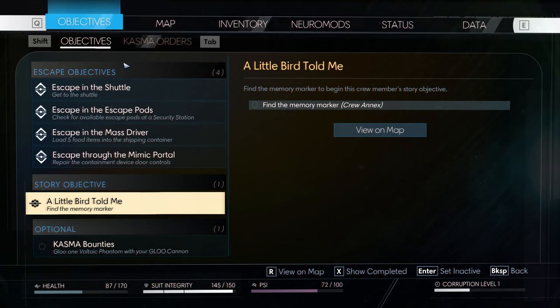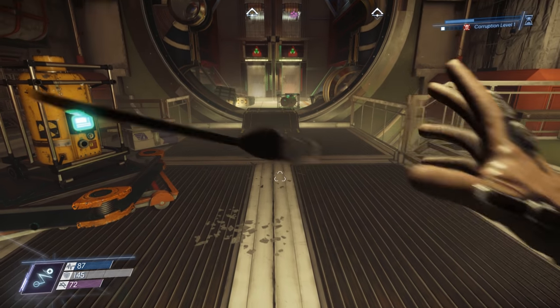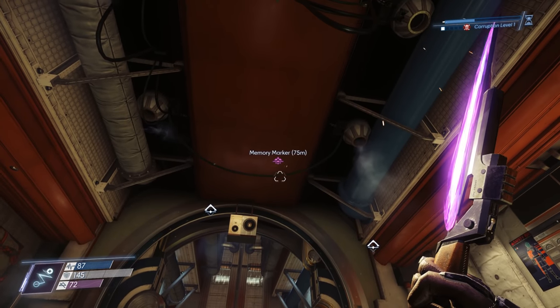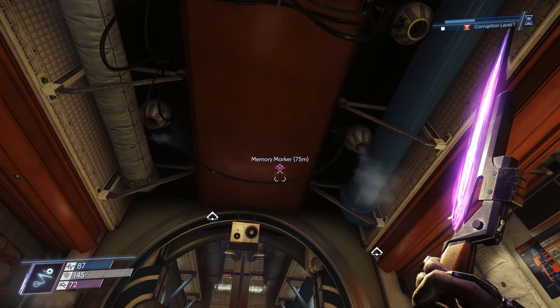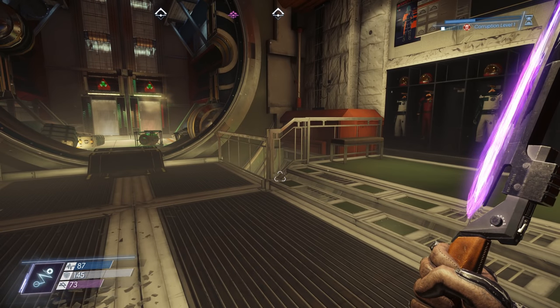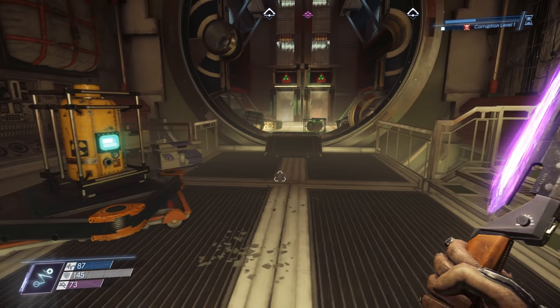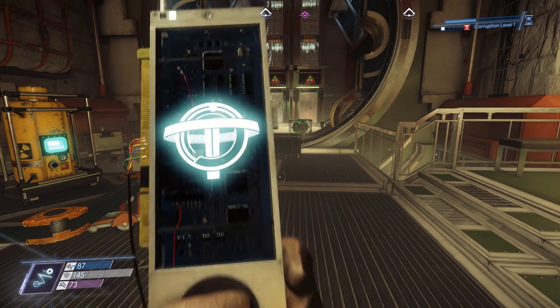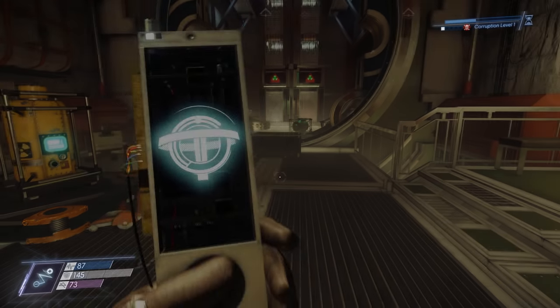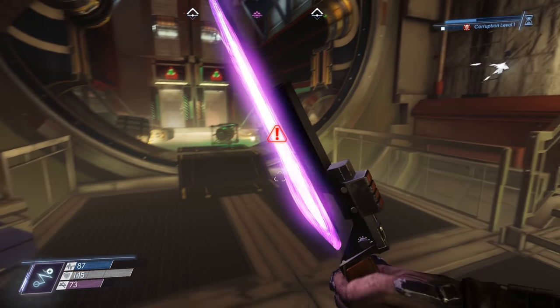I'm assuming the same thing will happen with Joanne. I'm going to try to start the story objective first, just because I happen to be at the crew annex, which is where the memory marker is. And if I want to fix the portal, I need to go to the Pythias Labs. I still need more neuromods to fix the portal — I think I need Repair 3, which takes 8 neuromods, and I've only got 3. So I'll gather some along the way.